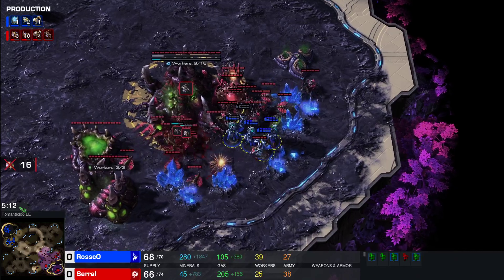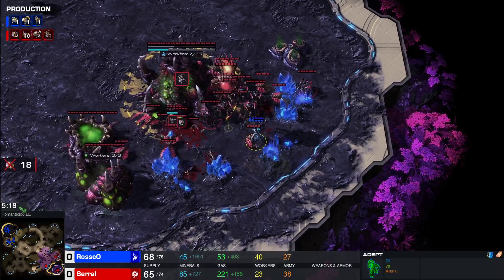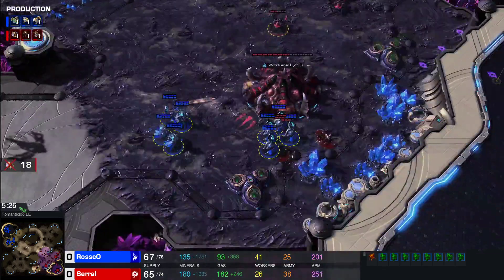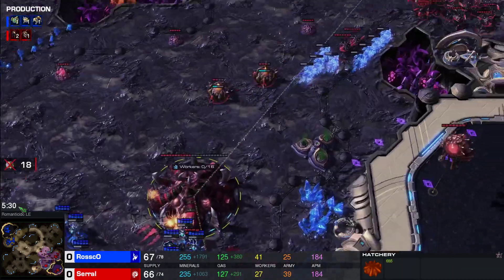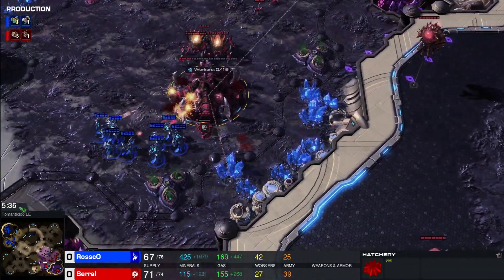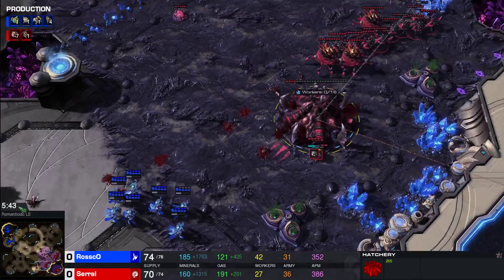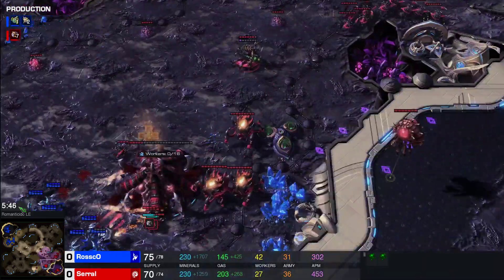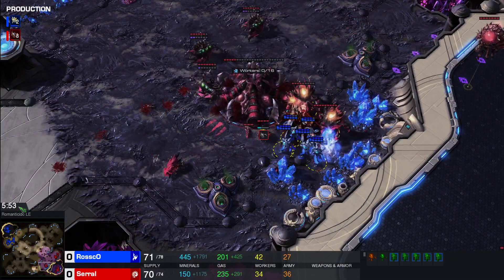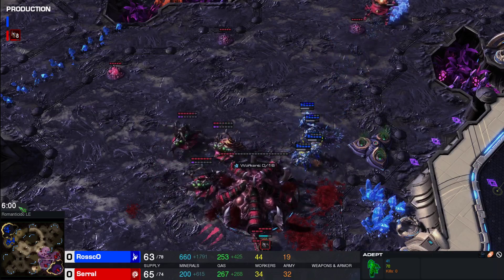Behind this Roscoe is getting an Immortal just for the Roaches counterattack. That's a lot of drones being killed — eighteen workers so far. More Adepts coming into the natural as well. There's no drones here to actually kill, only units. There's a lot of Adepts still. He's going to shade up into the main — he may cancel it, he does. He's going to try to pick off the hatch. Eighteen workers have gone down to this Adept pressure. The shade again, just to fake the units going forward. The Queen gets the transfuse. Roscoe's not making any more drones — making Lings and more army units. He picks off Ravagers at the third. These Adepts are doing a lot of work — picking off another Queen.